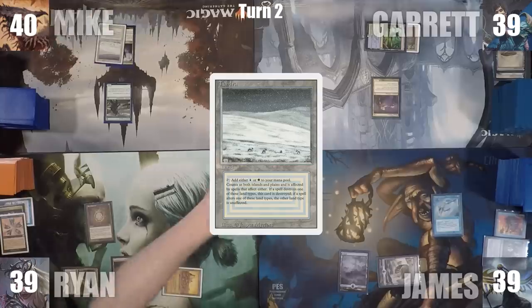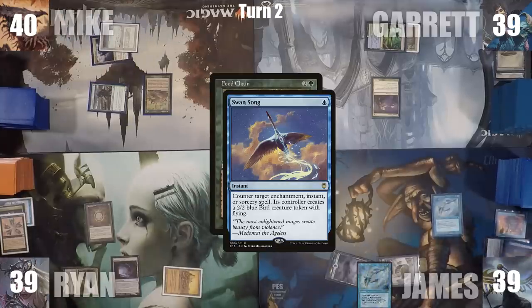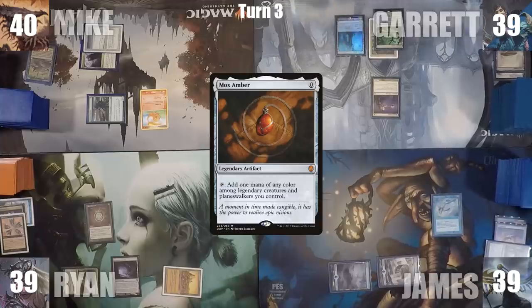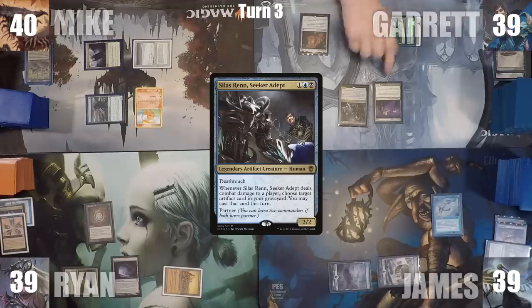Mike plays a Tundra and casts Food Chain. James responds by casting Swan Song, countering Food Chain. James asks if he's the one who has to stop everyone from going off this game, and Mike passes. Garrett plays a Sunken Ruin, casts a Mox Amber, then casts his commander Silas Renn, and passes.